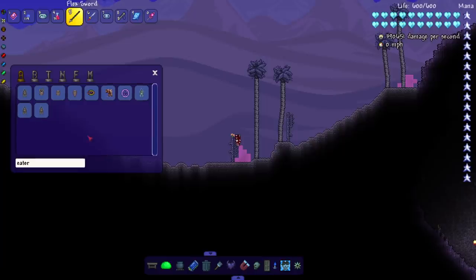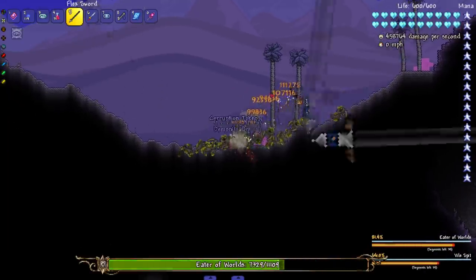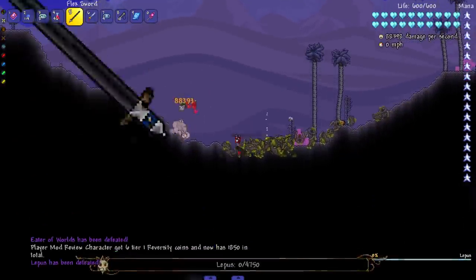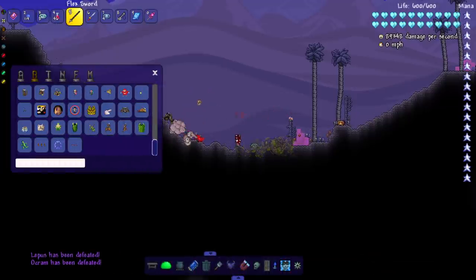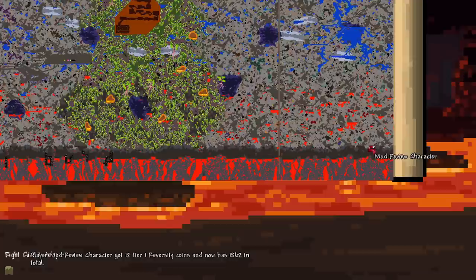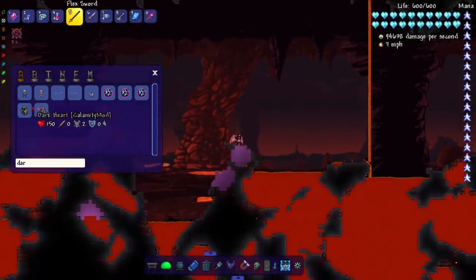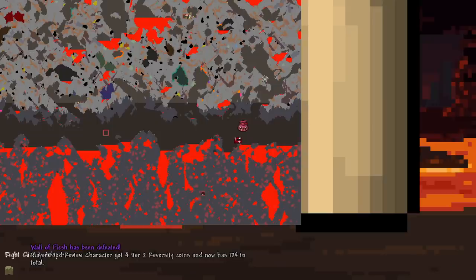I'm looking for the Eater, not EK Death — boom, Eater, see you later! Kind of got a lot of body parts to see later. Let's peep Lepus and Akram. Wait, he wasn't supposed to be here yet, my bad. Turquoise is who I meant to kill, and of course the Dark Mage. Let's go ahead and do my favorite thing, adding more Wall of Flesh boxes to hell.